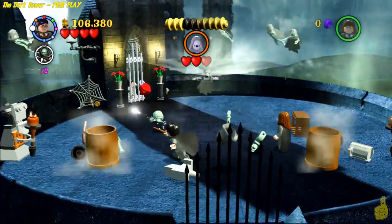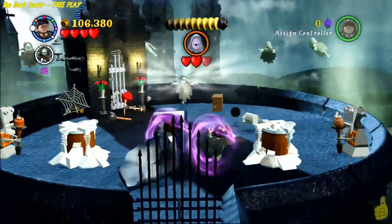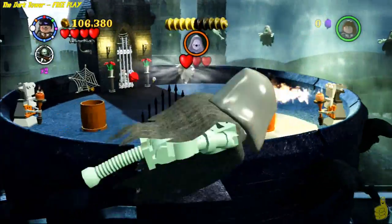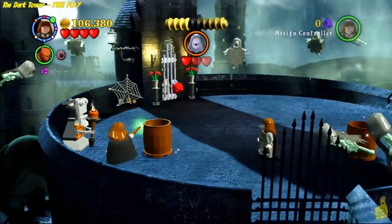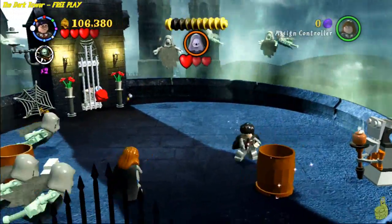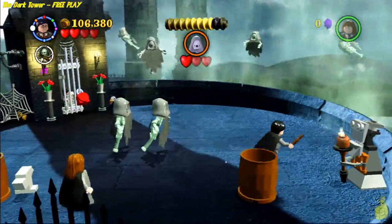Key little fact for you: if you've got all the collectibles and you're ready to be done, you can actually start and exit out — just save and quit on your way out. It'll actually run you through the total screen just like you beat the level and save you a little bit of time. We usually finish the levels just because, mainly because I like to talk.